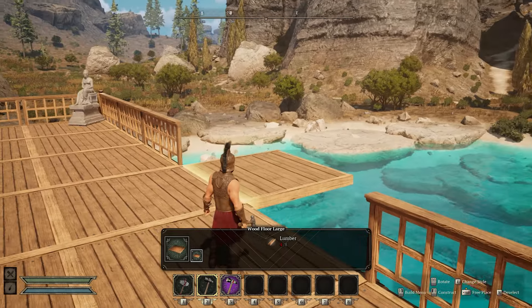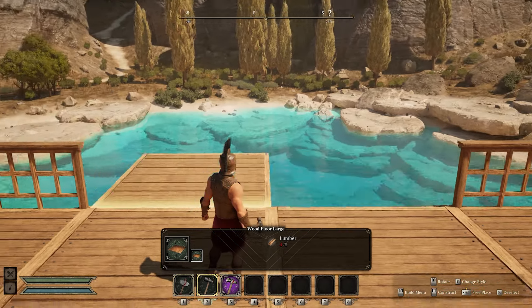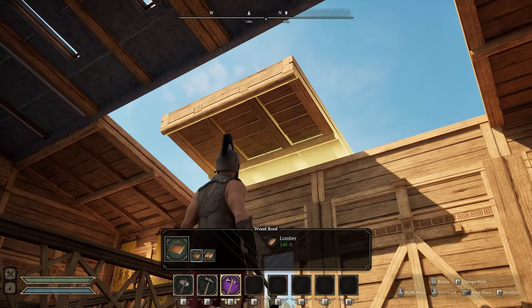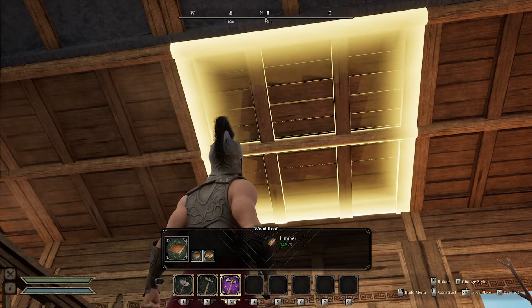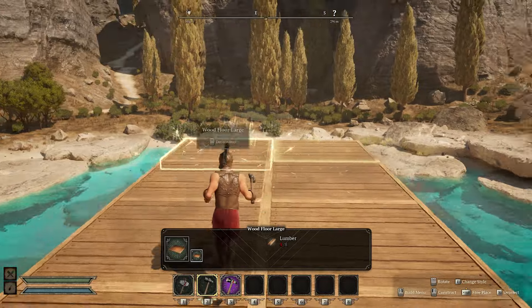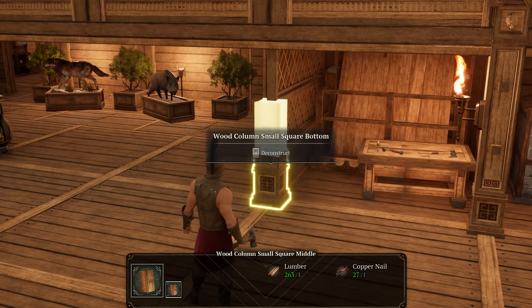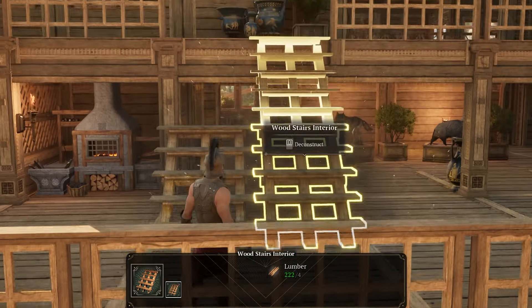For the functionality of the build tool, the piece gets thrown at the end of your line trace, and then there's a magnetism system that sucks it back into position. There's a lot of thought put into how pieces snap into position. If you're looking up at ceilings, they'll be floating out in space, but extra logic and code pulls that piece back. The same is true building up on a second floor and looking down over the edge. There's also special logic for snapping pillars to pillars and stairs to stairs, making those pieces snap together a lot easier than in other systems.